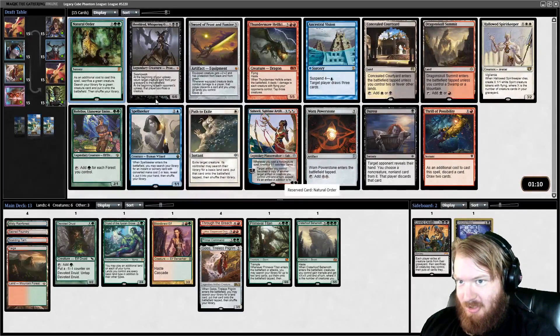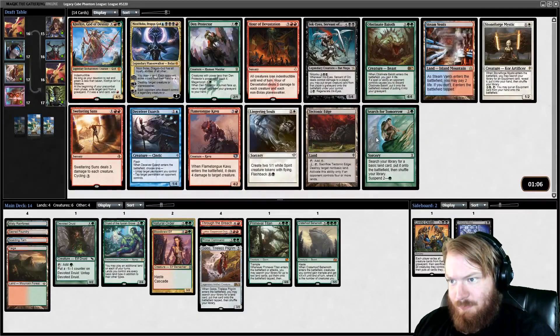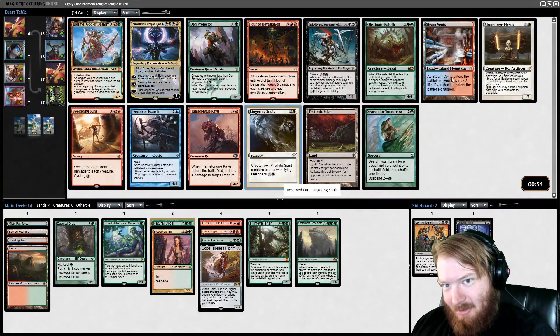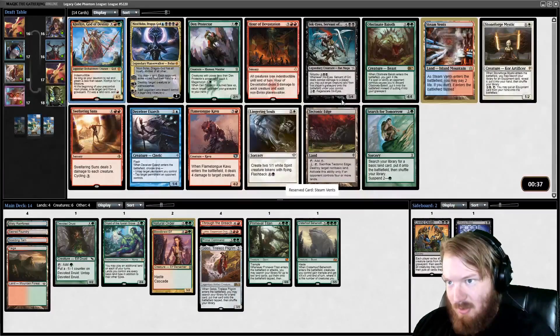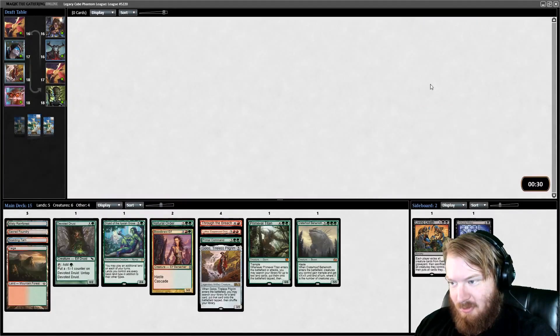This is a deck for Natural Order, and also for Rafelos — actually we might not have enough creatures for Rafelos. I think we Natural Order because we're going to have Dorks and we have Hoof. We could take Lingering Souls and do the whole Abzan Rites thing — Souls, Flashback Souls, Reanimator makes Hoof win. I think the pick is actually Steam Vents, because that allows Misty to fetch up Red, and Scalding Tarn to fetch up Red and Blue. I'm going to take Steam Vents.